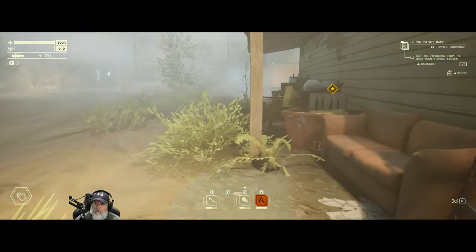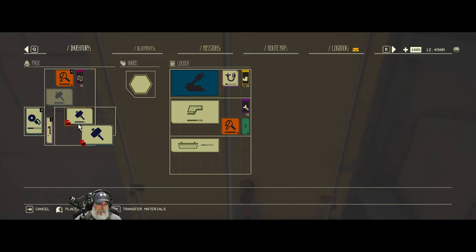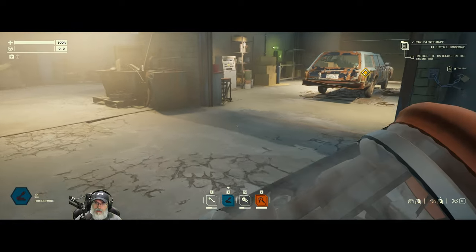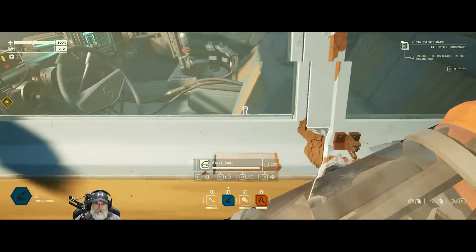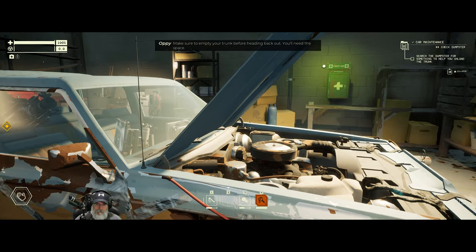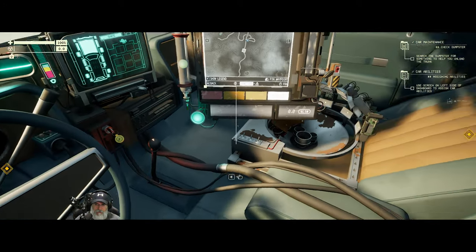Next task: get the handbrake from the back room storage locker. We got a handbrake — fantastic. Let's put it down here. I guess we just put it in our hands, okay. Install the handbrake in the engine bay. Wait, what? In the engine bay? Make sure to empty your trunk before heading back out — you'll need the space. Is the handbrake in the car now? I don't see a handbrake. Where's my handbrake?